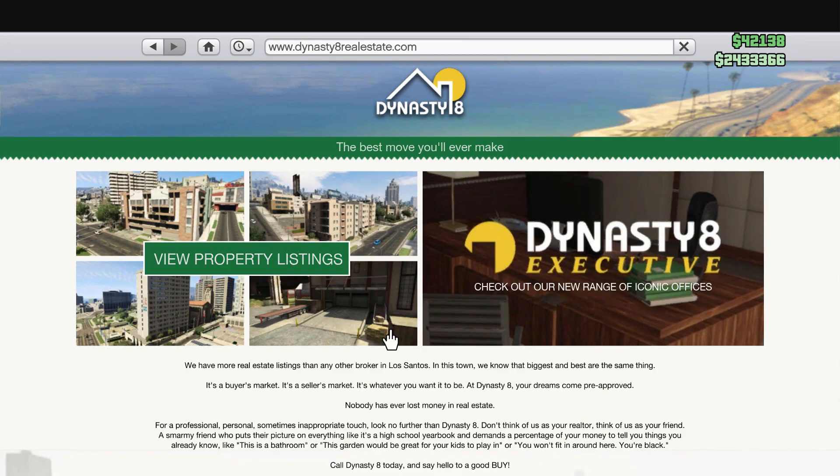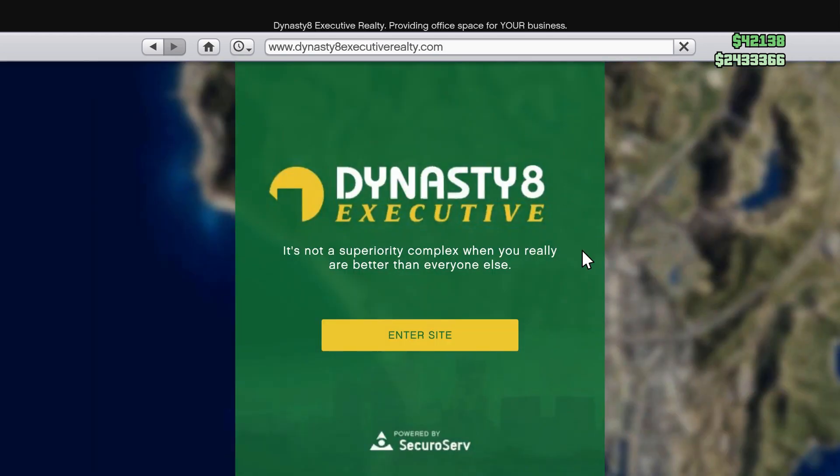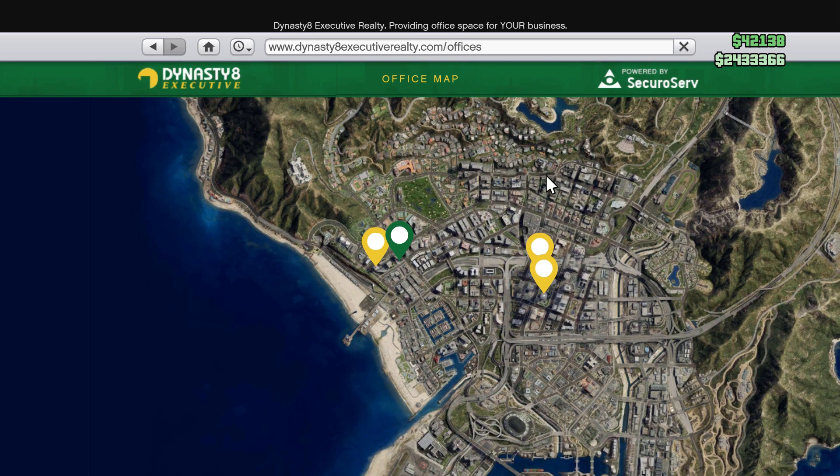The normal one. You'll have 'View Listing Properties' and you'll have this banner over here. Before, there was a giant banner going across with the same image, but now it's just a small little banner — Dynasty 8 Executive, 'Check out our new range of icons.' You're just gonna click A on that, or click it with your mouse, and select that picture. Then you're gonna click 'Enter Site.'